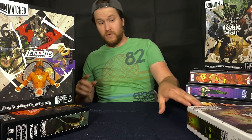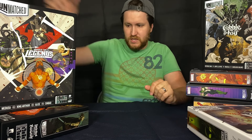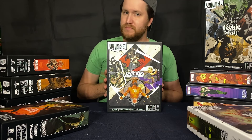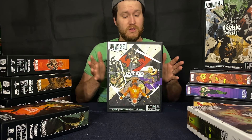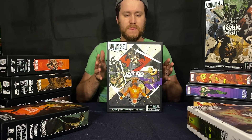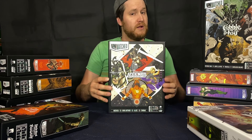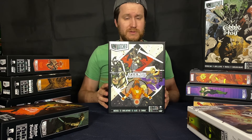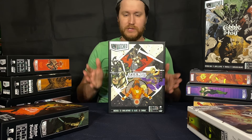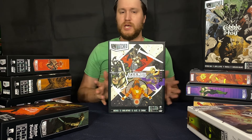If you're not interested at all in the cooperative, and you just want to pick one for regular Unmatched, what would be closest to a starter set would be this one right here: Battle of Legends Volume 1. This was one of, if not the very first pack — it came in the first wave. It has King Arthur, Alice from Alice in Wonderland, Sinbad the Voyager, and Medusa, who's a really strong character. It's four great characters. Some of them aren't as well-aged as others, but this game is really balanced. So the older fighters like this versus some of the new ones can still go head to head — that's not a big deal. If there's a starter set for just regular Unmatched, it would probably be this.